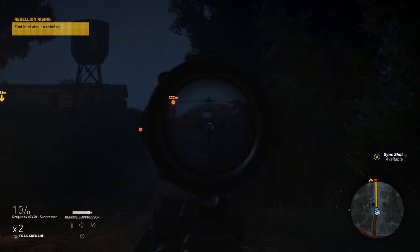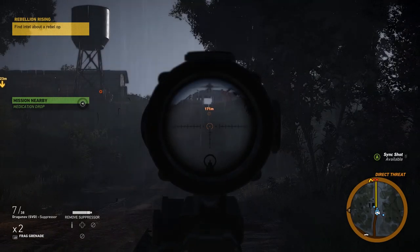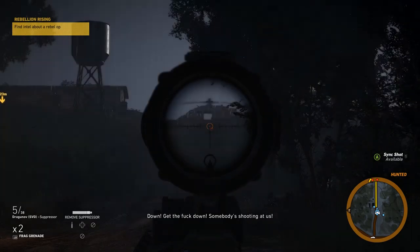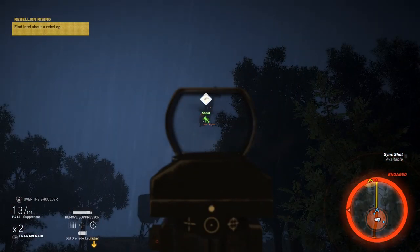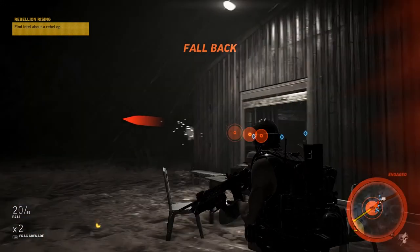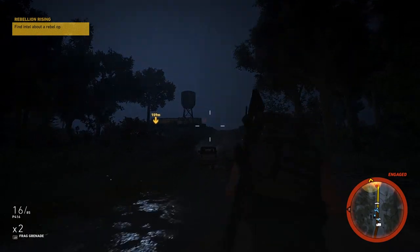There's a guy there, one up there, one over there. Got him. They know we're here. Suppressor off — reinforcements are here. They're further up. Thanks Midas, you've got my back. How the hell are we going to deal with that helicopter? Actually, I don't think that's necessary for the mission — I think it's just a side mission that overlaps.